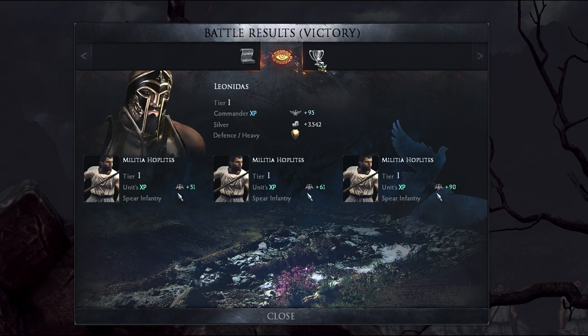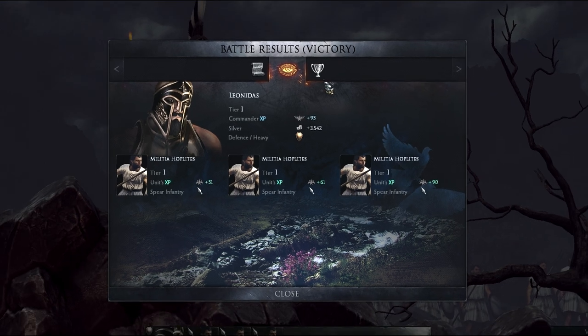You will get 3 types of rewards after each battle. The first one is silver, the second is commander XP, and the third is unit XP. The better you did in the battle the more silver and XP you will get. The fourth currency in Arena is gold, but this can only be acquired in limited amounts by paying real money.